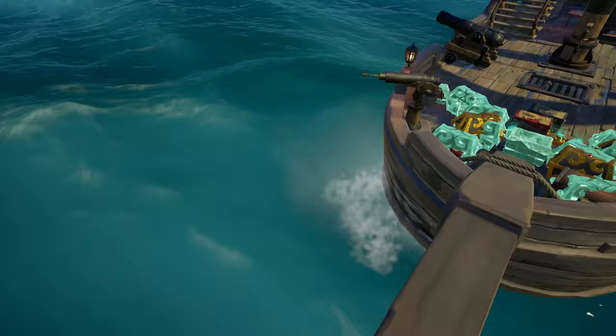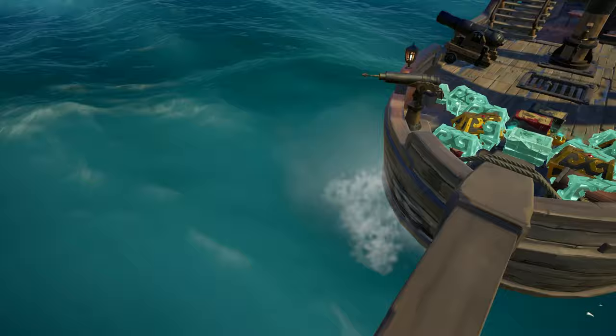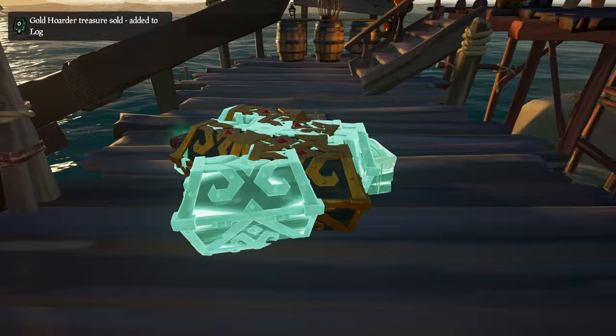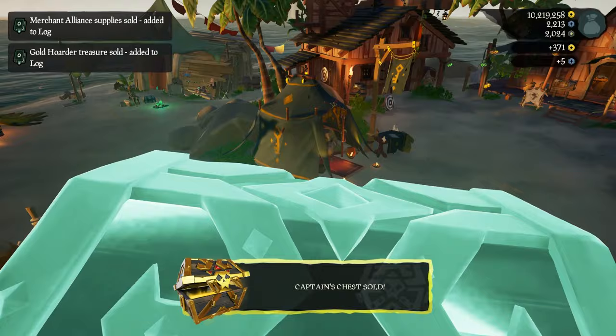Once you think you've got enough treasure, sail to the nearest outpost, which should be Plunder. On the way over, if you want, you can place the loot on the nose of the boat as it makes selling a lot easier. Then sell all loot to the respective selling location and you're done. Keep in mind that Safe Seas, while having no players, will limit your gold earnings significantly — you'll only receive 30% of rewards.